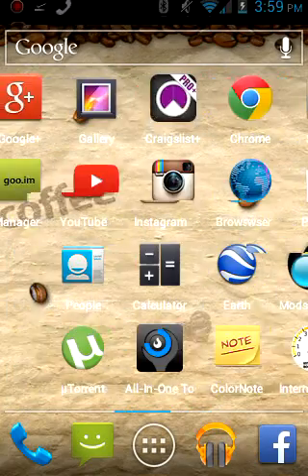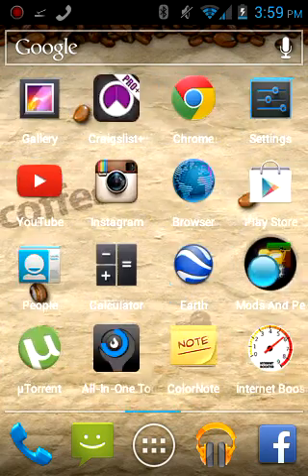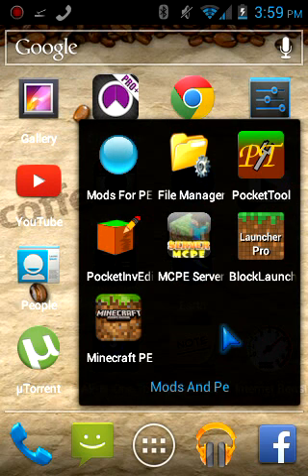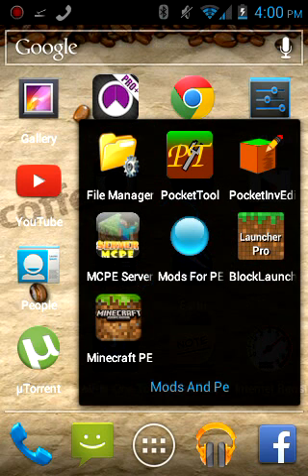Hi, I'm going to show you how to download mods for Minecraft Pocket Edition. You don't have to have root for this, and this is also for Android. I'm going to show you the apps that you might want, or actually that you need. I'll have all these apps listed in the description. Every single app here is free. In this video, I'll also show you how to get computer items inside of Minecraft Pocket Edition. The first thing you're going to want for modding is an app called Pocket Tool.